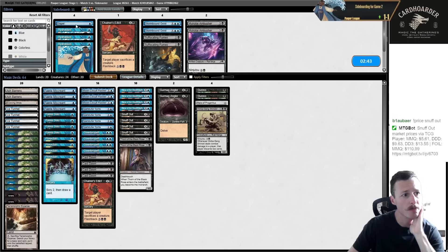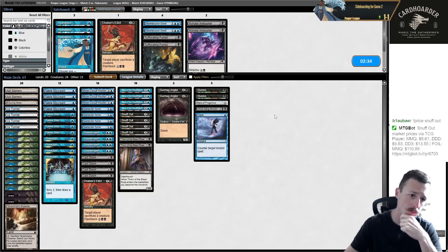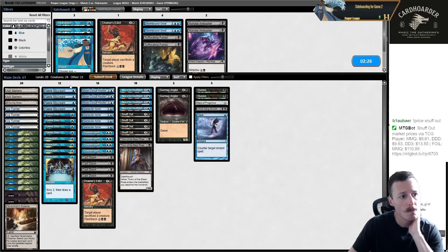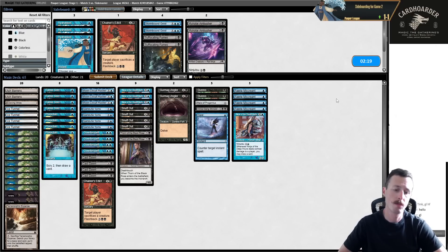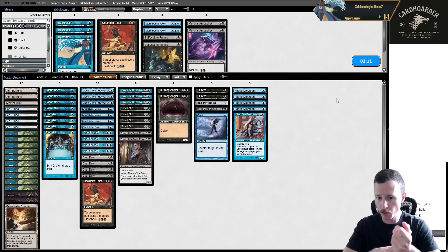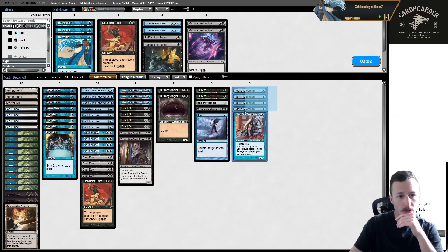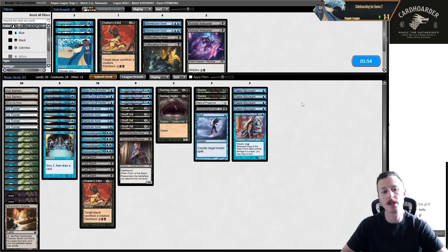Sideboard: Duress, Relic, Shinobi - could have some Stormbound Geists but they have Soul of Migration. Boarding out Miscreants a lot - post-board people have more answers for creatures, they don't want to keep getting hit by ninjas. You can't really board out one Miscreant - either have four or zero. Boarding out a lot of them when it gets harder to trigger post-board is a good strategy. I have a ton of removal spells and I kind of need them.